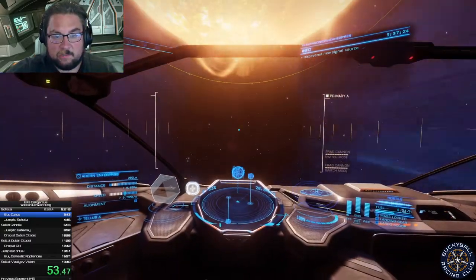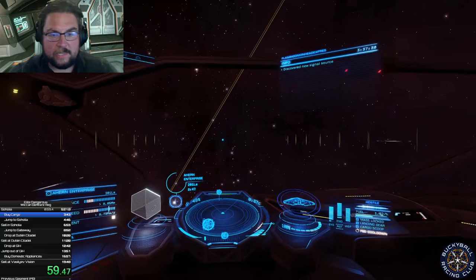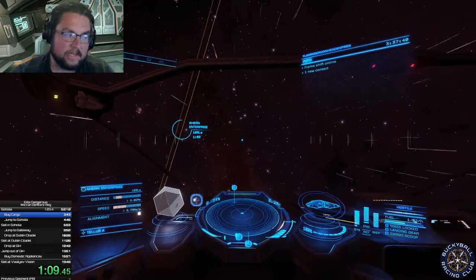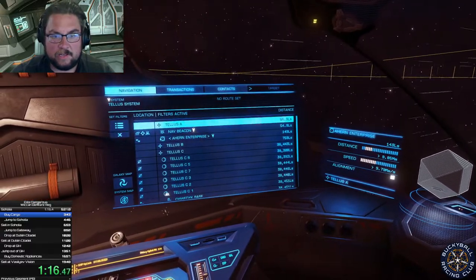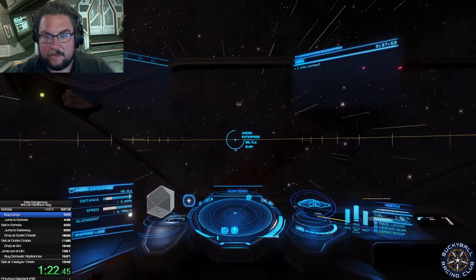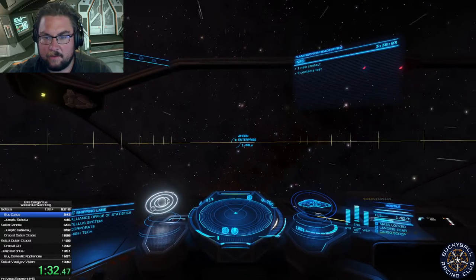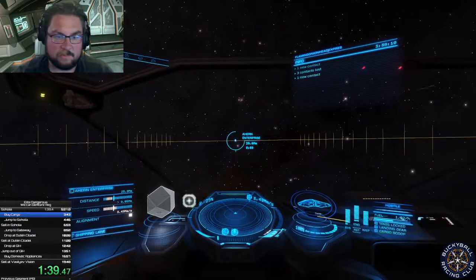I arrive in this system and now I'm in supercruise, traveling at appreciable fractions of the speed of light. I'm going to head to Ahern Enterprise, which is 200 light seconds away. A lot of buckyball racing is about supercruise, which seems interesting because a lot of people that play Elite Dangerous don't quite know the tricks of it. I'm going to select Ahern Enterprise to do a little trick - when my time to arrival gets down to four seconds, I'm going to cut my FTL drive. Then when it gets down to five, I'm going to deselect and tap to get just a little bit closer, then drop into normal space at Ahern Enterprise. That was a pretty advanced trick which I'll explain later.